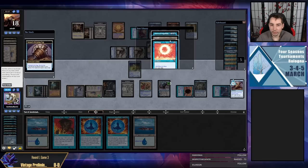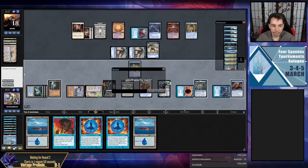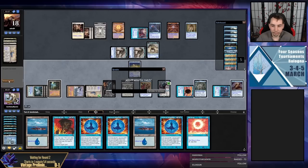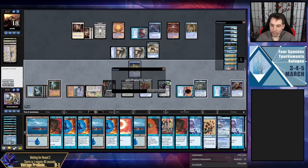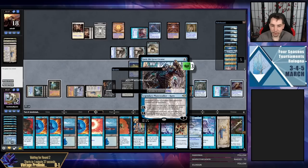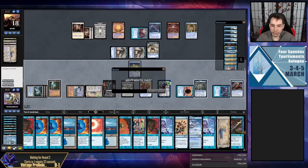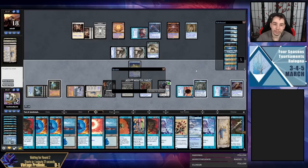My new card three-down has to be a Grindstone, a Time Walk, a Tinker, something good — another land. I feel so sad. Two-down is a Tinker — obviously. Thoughtcasts were all really good as well. The thing I really missed in this game: on my first Karn, instead of trying to hold up Force, I could have gone for Time Vault or a Key. Then on the next Karn, gone for Vault, and then flickered just my Needle at end step when it comes back — take infinite turns. That's something I've never done in my entire life and maybe will never do again, but I'm glad I know about it.